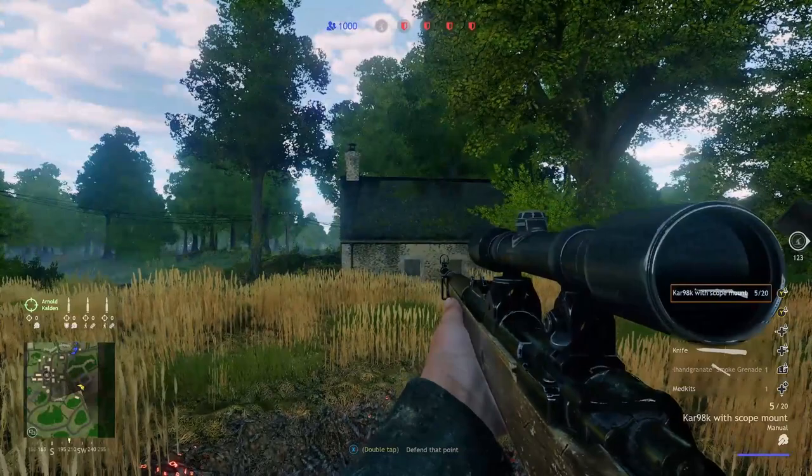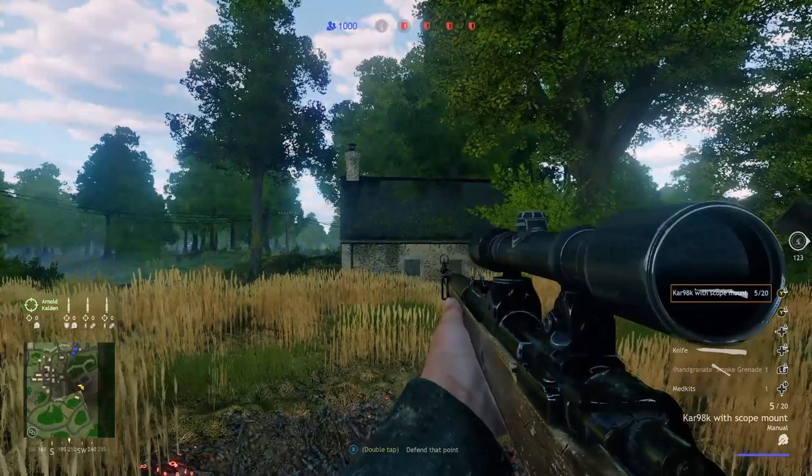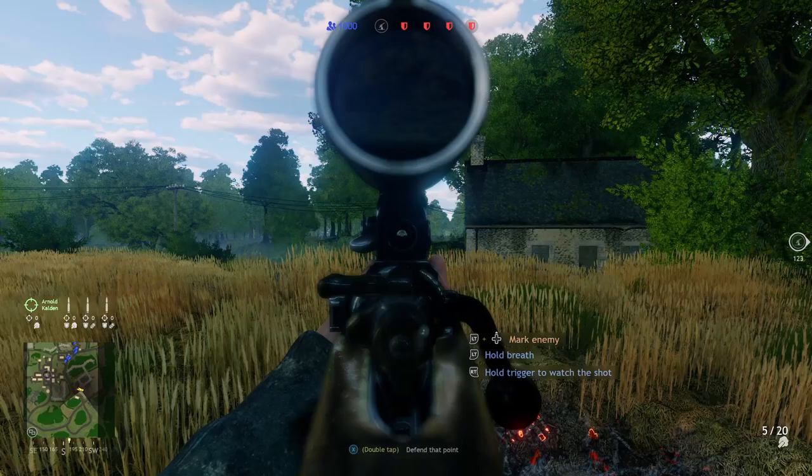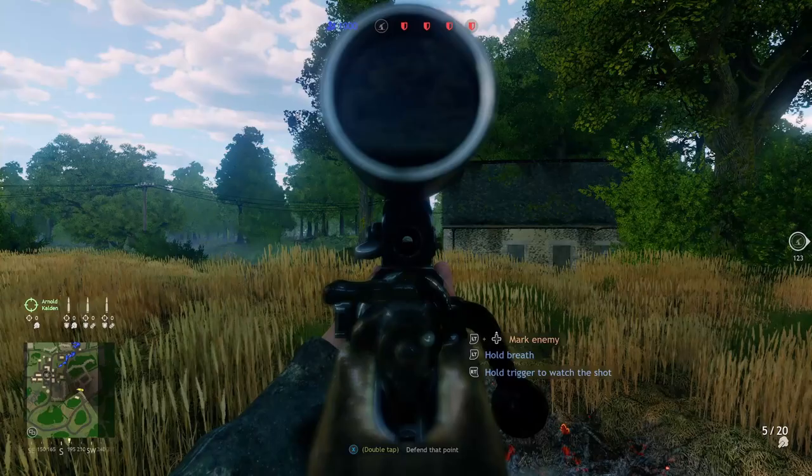Tip number three: when you play with a scoped weapon, you can still use the iron sights. Just tap the aim down sight button instead of holding it. When you hold it, your soldier will aim through the scope, but when you only tap it once, you will aim with the iron sight. I'm not really using this as I love to play with scoped weapons, but decide for yourself if this is helpful or not.